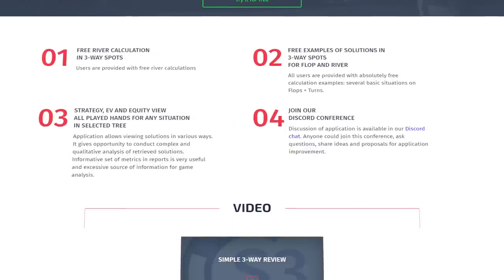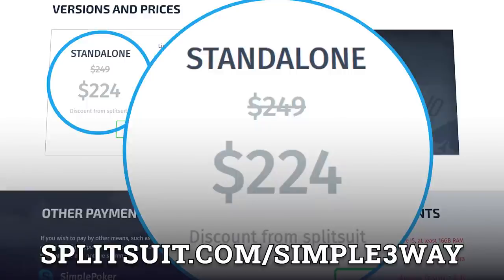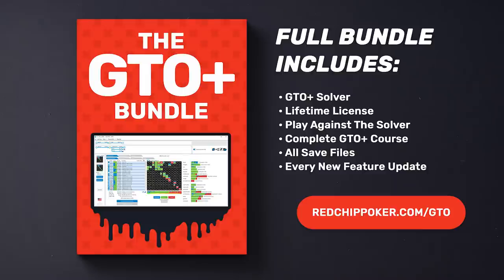If you're interested in doing this kind of multi-way solver exploration, I would definitely suggest picking up the Simple 3-Way solver. You can use my link down in the description box below or just go to splitsuit.com/simple-three-way and you'll automatically save 10% off your order. It's extremely simple to set up if you have any experience with solvers. If you're brand new to solvers, I might suggest the GTO Plus bundle over at redchippoker.com — there's a complete training course that shows you how to use solvers and analyze the output, very good for getting up to speed quickly. Start there for the heads-up stuff, but for multi-way pots, Simple 3-Way is extremely good. That's going to wrap it up for this video. If you have any comments or questions, please leave a comment down below. If you liked the video, a thumbs up would be massively appreciated. I'll see you back shortly, and in the meantime good luck out there and happy grinding.